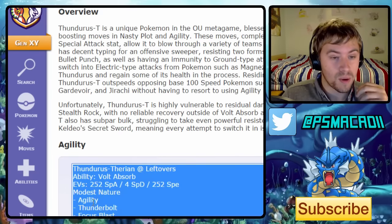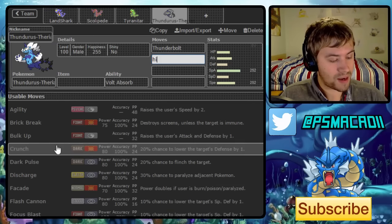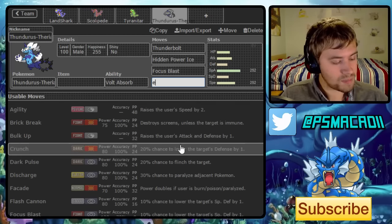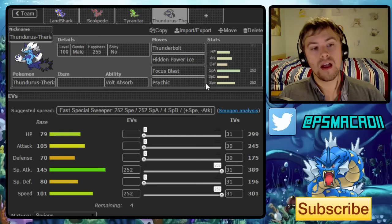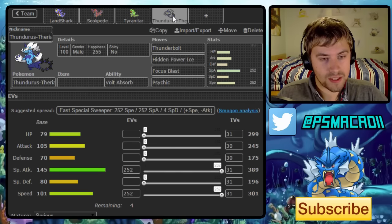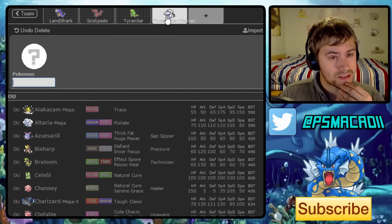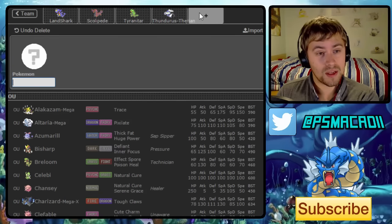We'll check the Smogon guide for Thundurus-T's coverage moves. We're going with Thunderbolt, Hidden Power Ice, and Focus Blast. For the last move, I thought it got Extrasensory but it gets Psychic — Psychic is our best bet because we have a slight problem with Mega Venusaur, so having Psychic STAB is really nice. We'll go Life Orb on this guy for a really hard hitter. We've got options on either side to sweep teams and ways to handle the counters to most of these threats.